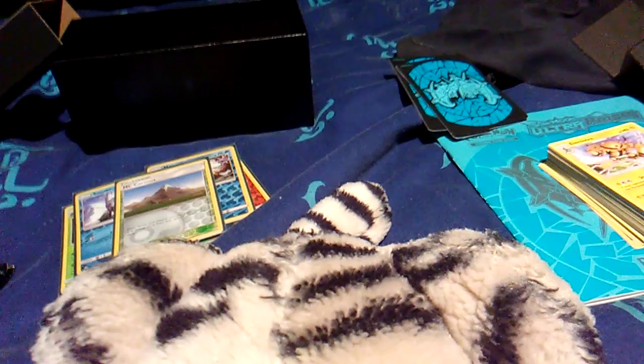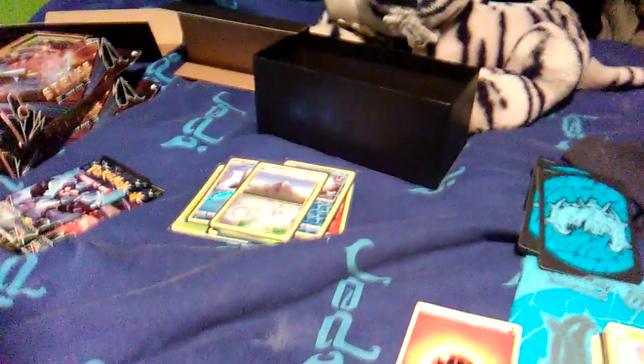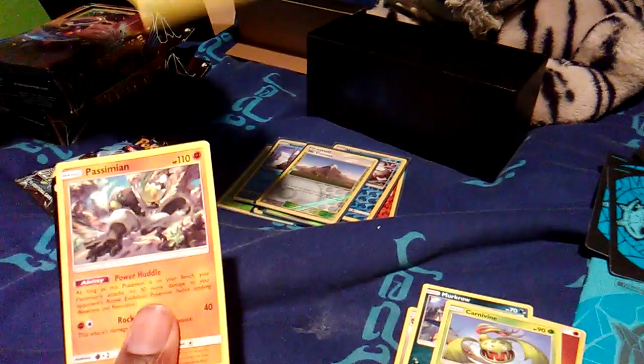Next pack — another white code, we're back! That's two packs left, we got potential. My brother's going to hold the camera. We got Fighting Energy, Ponyta, Sheldon, Magnemite, Murkrow, Carnivine, Shinx. Ooh — Prism Star Giratina! Let's get it! And then a Holo Drampa. Ooh! First Prism Star! Look at that. We're putting that in the sleeve.